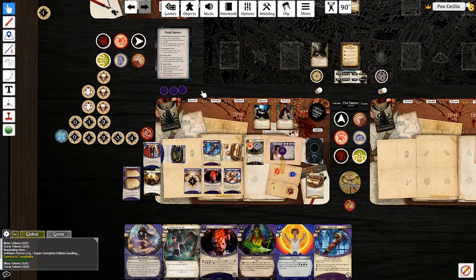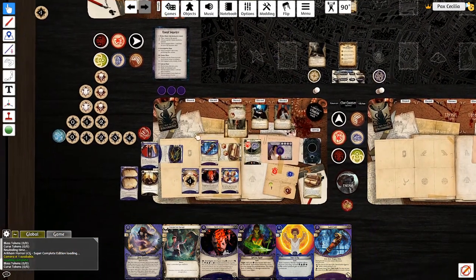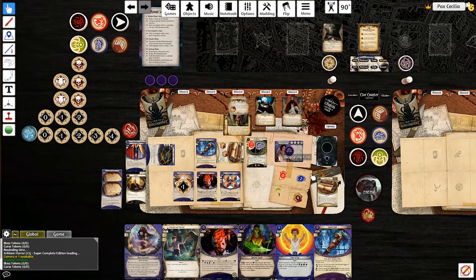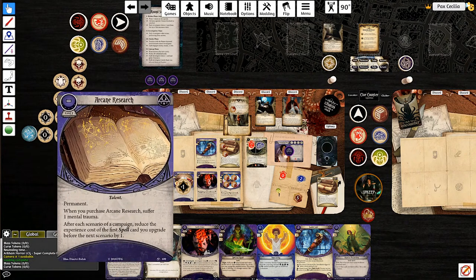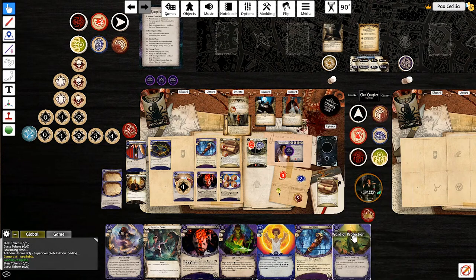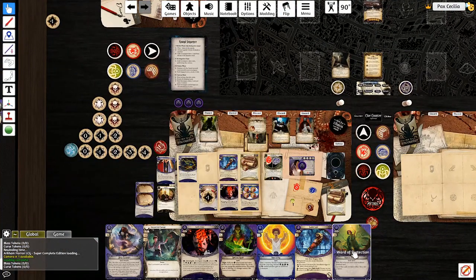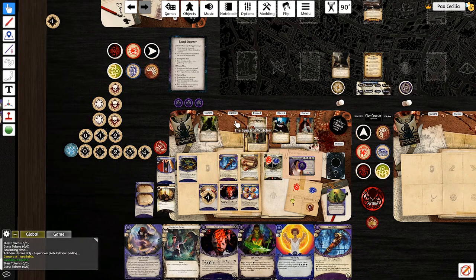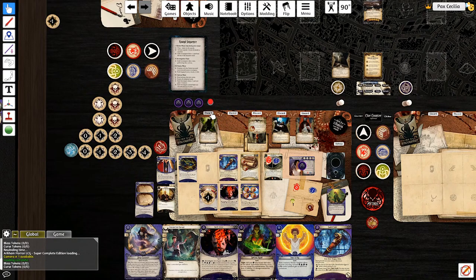I was supposed to upgrade one of my wards for free with the Arcane Studies as a meme, because a level two Ward of Protection doesn't do anything solo, but I forgot to do it. Three out of ten doom, and I have a cancel! We're not having that happen - I really don't want to deal with them attacking me again for no reason. Let's use Scroll of Secrets.